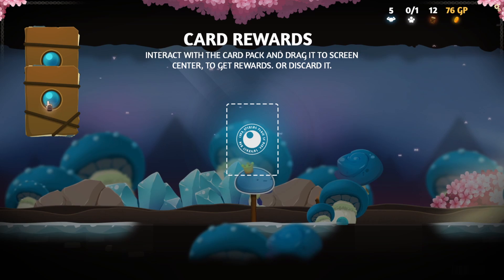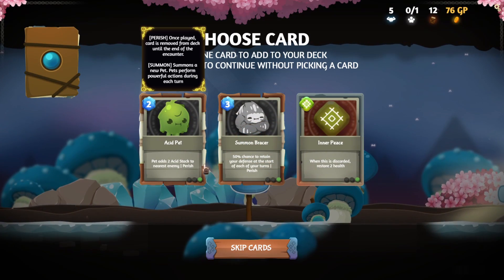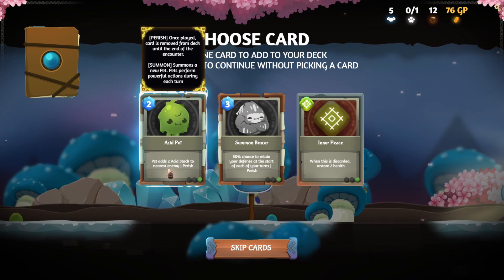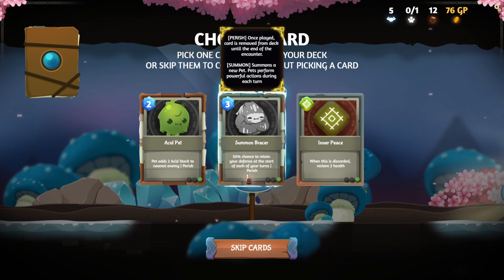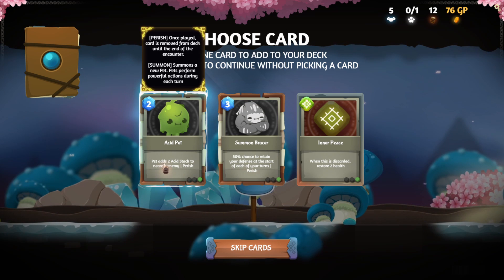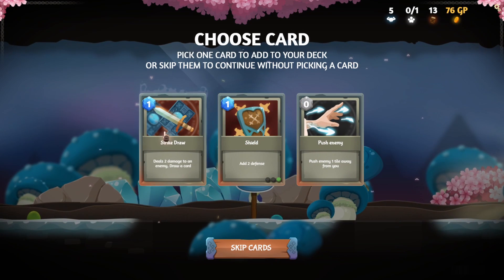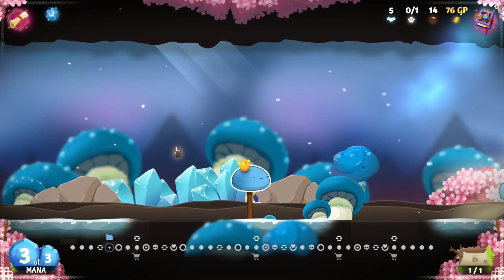I got two card books — that's cool! Oh, an acid pet: adds two acid stacks to nearest enemy. There's also a perish option — 50% chance to retain your defense at the start of each turn. I think I'm going to go with the acid pet. And a strike draw card — push enemy one tile away, then strike and draw. Sounds good.